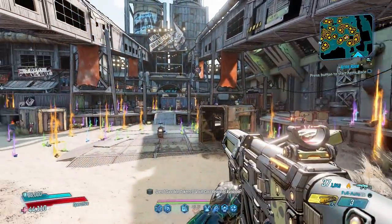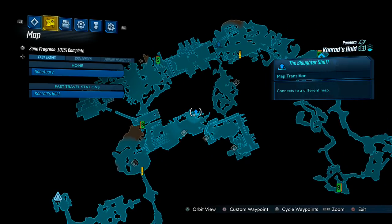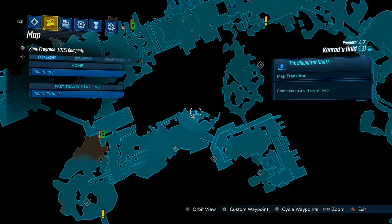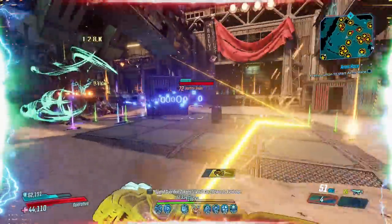Time now for the Slaughter Shaft — another Circle of Slaughter which, although challenging, is extremely rewarding. It is accessed halfway through Conrad's Hold, around this point on the map. With the vast amount of badass enemies in such a small space comes a huge outpouring of legendary weapons.